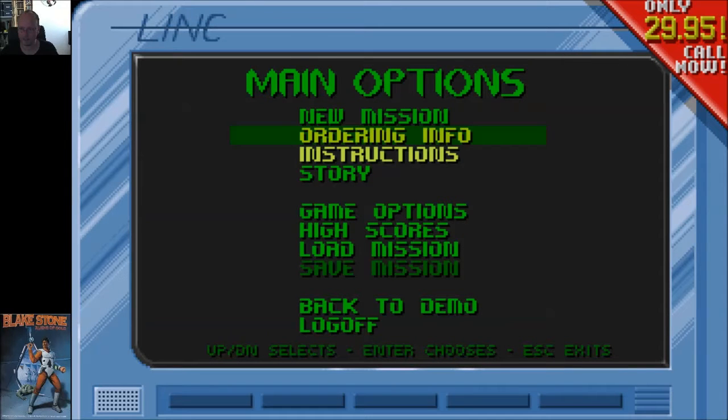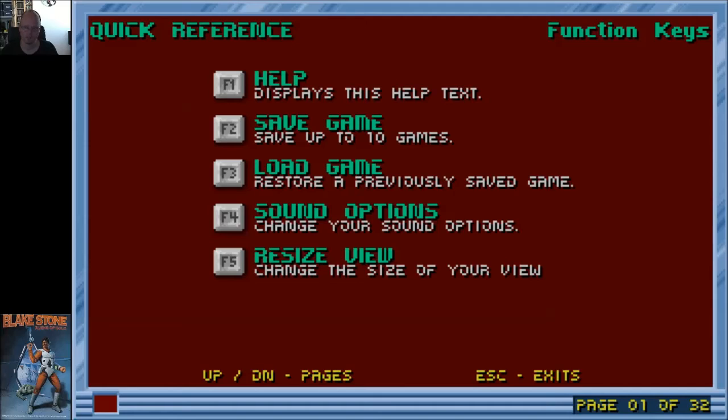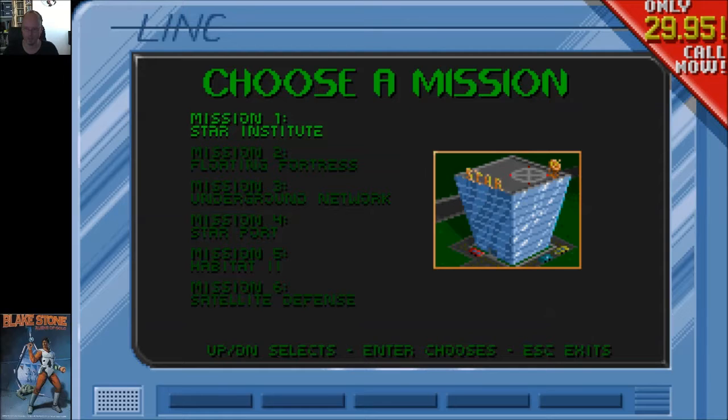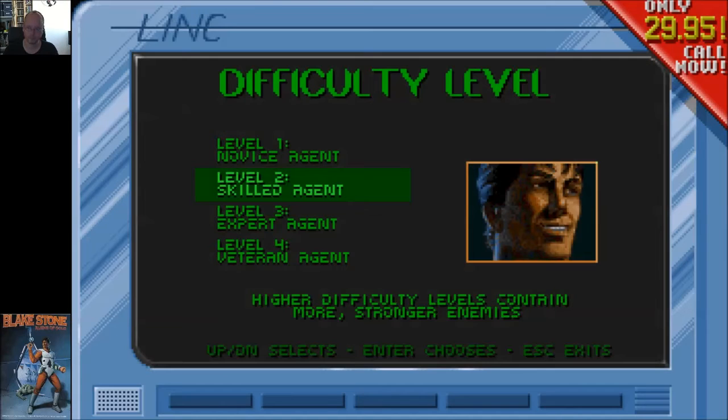Let's check the instructions. Well, there's no real instructions — you get a play-through when you start a mission. You can see this is shareware because it says it's only $29.95, call now. I don't think you'll be able to order the full version anymore. I'm not sure if it was ever released on newer systems. Let's start a new mission — the Star Institute. The other missions are grayed out. Difficulty level: skilled agent, we'll just do the default.